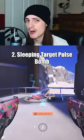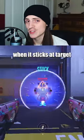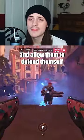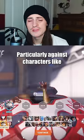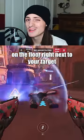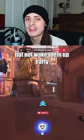Sleeping Target Pulse Bomb: Pulse Bomb deals 5 damage when it sticks to a target. While this usually will be completely insignificant, it matters against a sleeping target as the damage will wake them up and allow them to defend themselves — particularly against characters like Wrecking Ball, Zarya, Baptiste, or Kiriko. Make sure to place the Pulse Bomb on the floor right next to your target so that you can get max damage but not wake them up early.